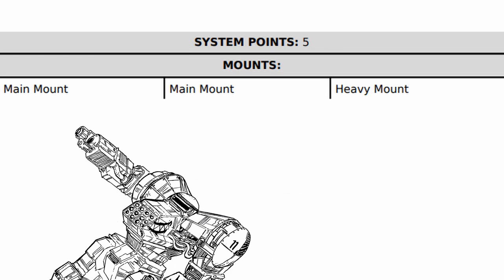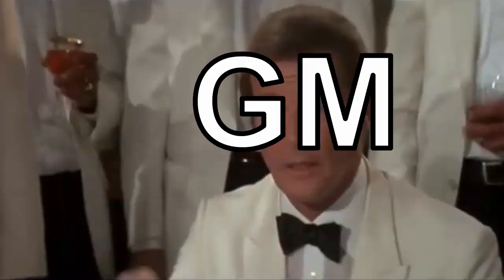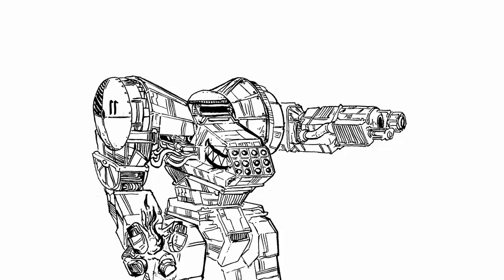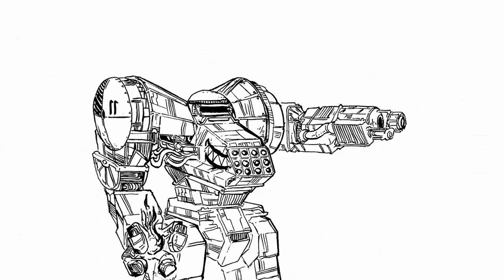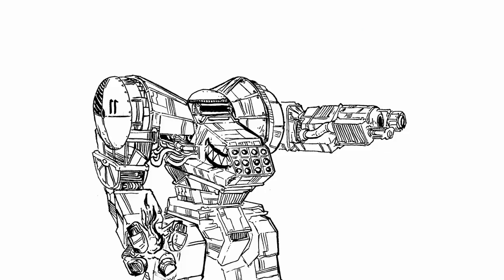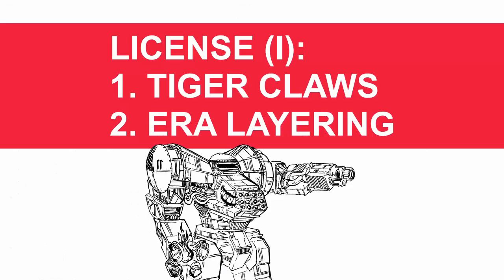For its weapon mounts, Kalista has three: two main and one heavy, along with five base system points. As for its core power, Kalista can activate Berserker Driver with ruggedized construction. Basically, as a reaction, when you take structure damage and have to roll a structure check, you can do this instead — not only ignoring the check, but immediately healing back to full health, clearing all conditions, and repairing structure damage for one repair each. For the rest of the scene, you deal an additional plus two bonus damage with all melee weapons for each point of structure you repair. In a nutshell, you have to try really, really hard to die in a Kalista, and before even that happens, you will bash a couple dozen heads in.